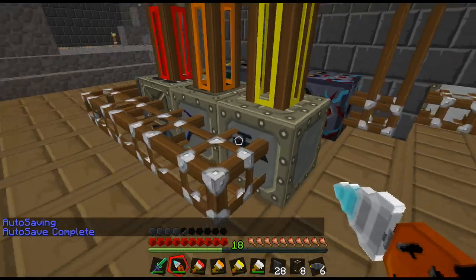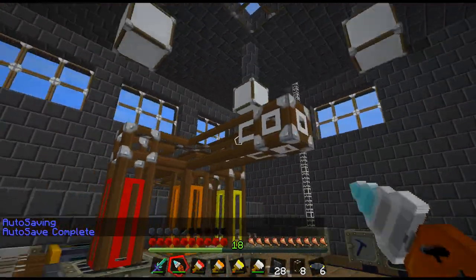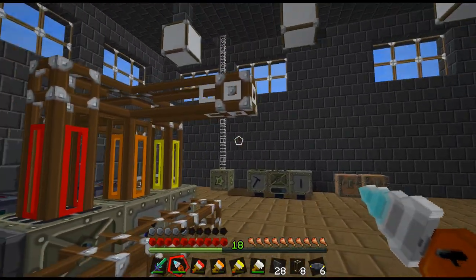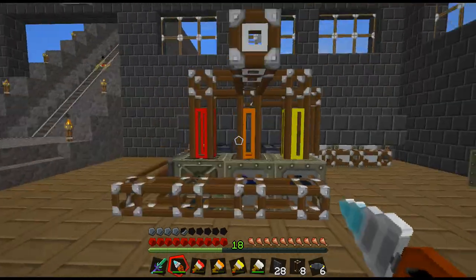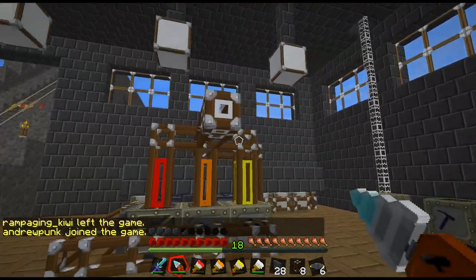So that retriever should also pull the finished product out of here, and it's going to send it right back through the sorter to get sorted. Once everything is processed, it will come through the default line here and get sorted right into these chests. So there's going to have to be another sorter here that's going to sort stuff.